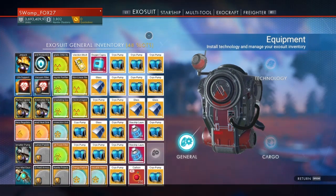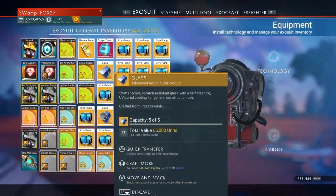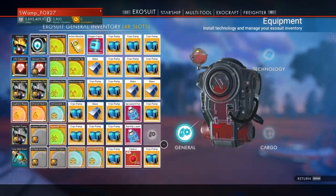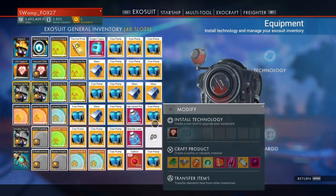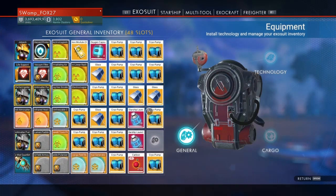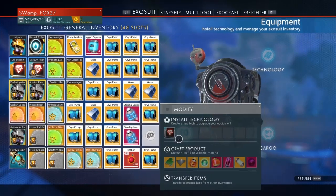For this first method, you need to have all of your inventory slots filled with one slot still open. Everything else needs to be filled with something — it doesn't matter what it is — and that one slot just needs to be available. If you have any more than one open slot, it will not work.